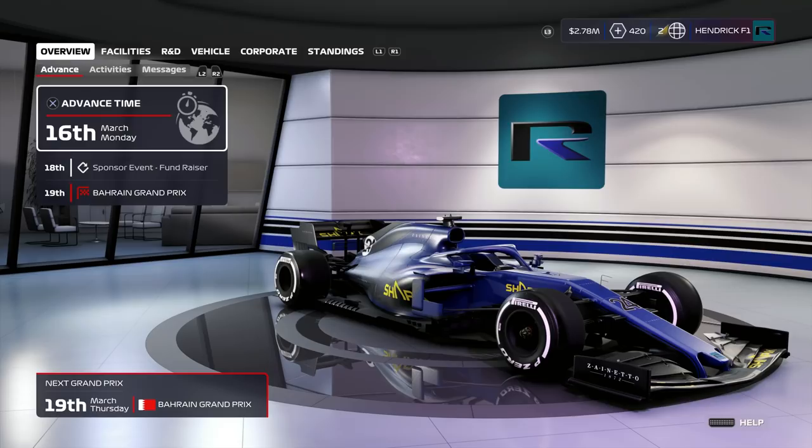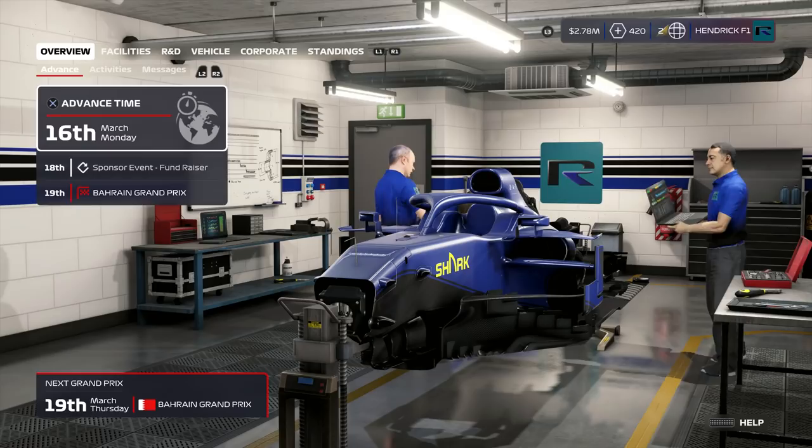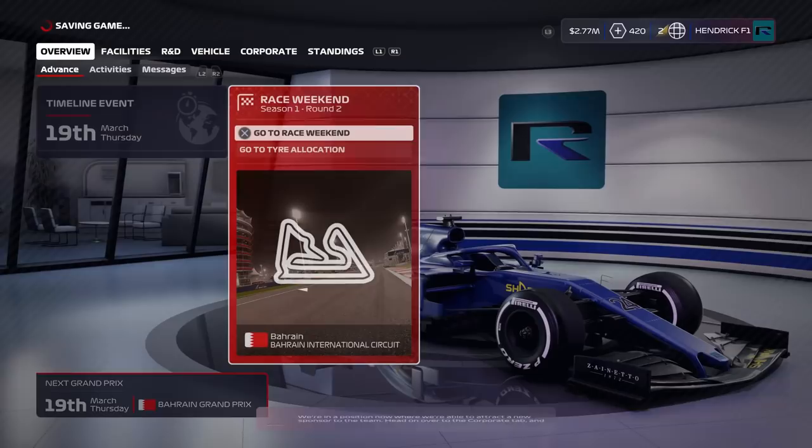Because I'm low on time, this race will also be 25 percent. I'm hoping for the future to do more 50 percent races — only this race and maybe a few more will be 25. I want to do 50 percent races because strategy implements more, we have a better chance of getting points, reliability issues may come, and there's a chance of rain.